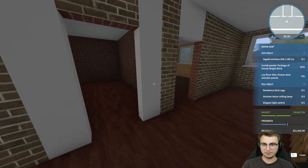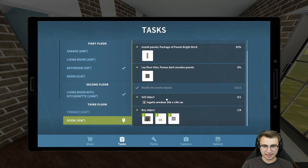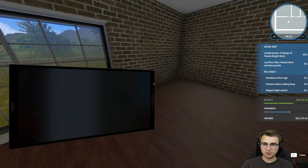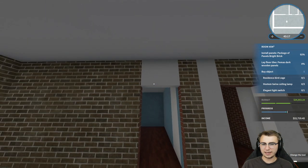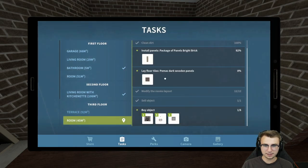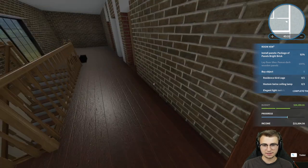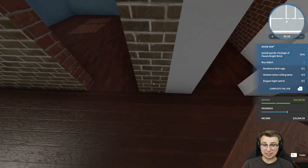We're not quite done in this space because next we have to sell a window — this one. That was pretty easy. We need just one or two packages of panels to fill in these new walls with the existing brick — it's already in place. And then some new flooring as well. It looks really similar to what's already there, but it is slightly different. We'll fill that in and I guess we can complete the job now. Alan is satisfied with the work we've done thus far.